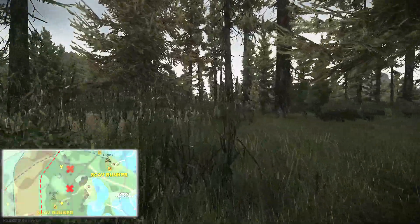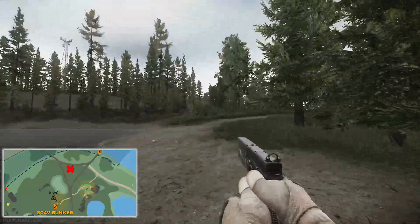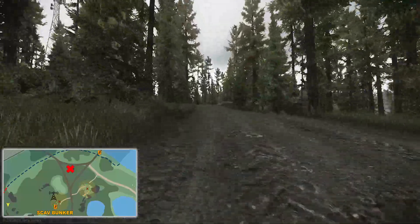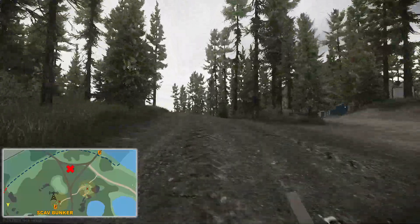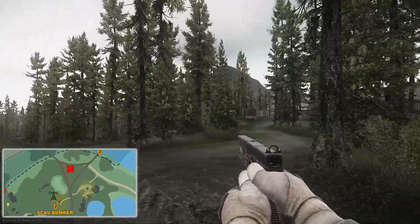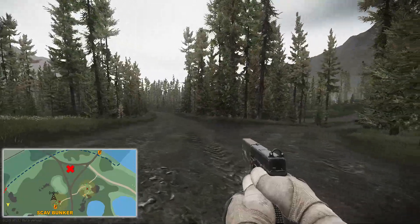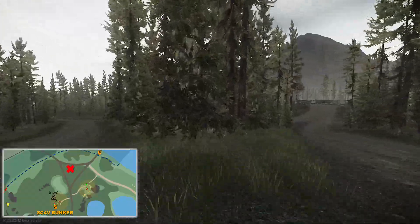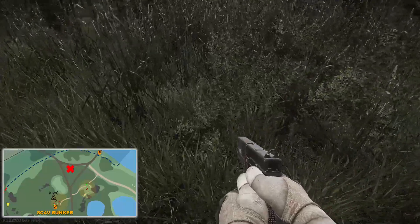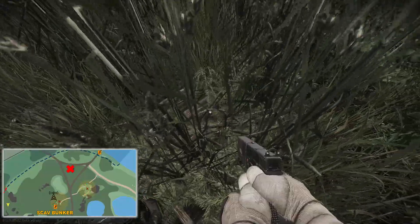For our ninth hidden stash we're going to head back the way we came towards the convoy on the road. Once we get to the convoy we're going to hang a left, head up the hill past the fallen-down tree — we will have scav bunker on our left, identifiable by the big massive metal tower. For the next stash we're going to head to this little forked area in the road, line ourselves up with the tip of the grassy area, head directly ahead, and there will be a rock on the right-hand side just in front of these bushes — our ninth hidden stash.